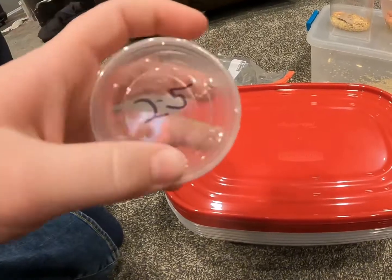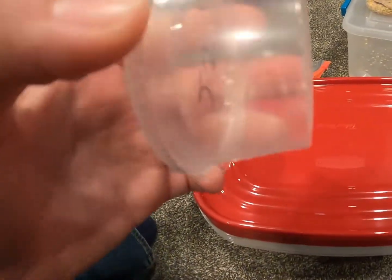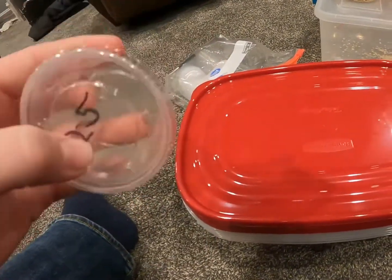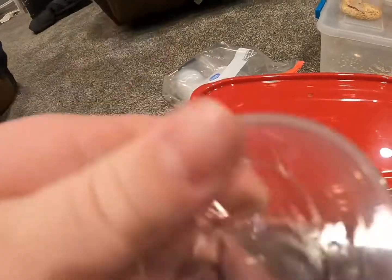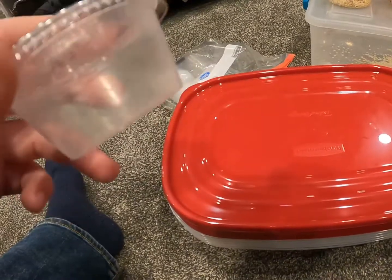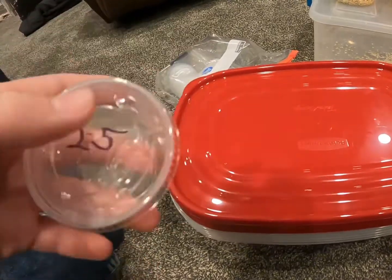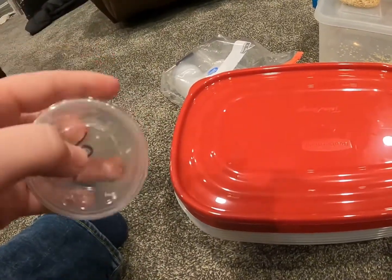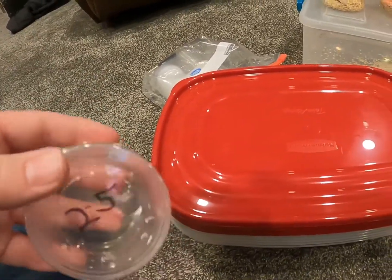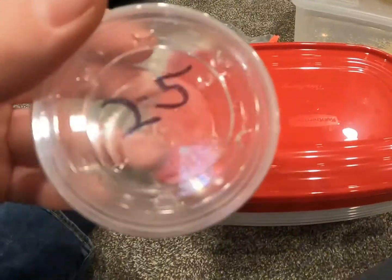So basically, if you ordered from us, your mealworms would come in a container something like this. They'd be in a little 3x3 or 4x4 box, and we drilled a couple holes in them, labeled them for $25, put all the mealworms in here with a couple oats and a little bit of carrot to last them the ride to your place. But they are not available yet — I'm still working on a couple things for shipping and my website, and that'll be next episode. But this one is just renovating all the mealworm enclosures and kind of showing what we've got.